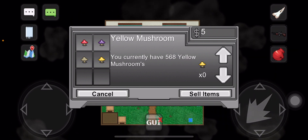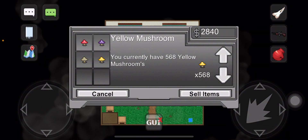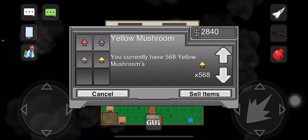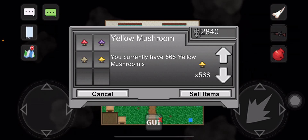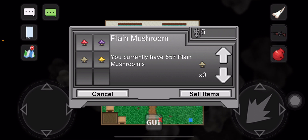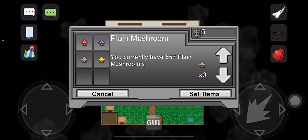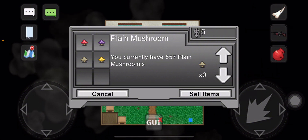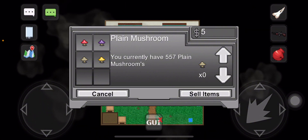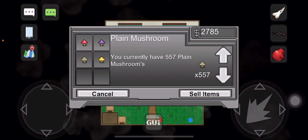Lastly, for the yellow mushroom, that is worth about $2,840 in value just by having 568. And for the plain mushroom — which is also the gray one — just by having 557, that's $2,785.